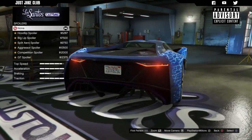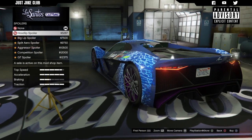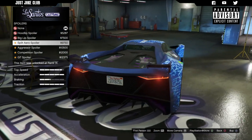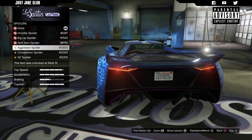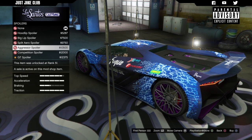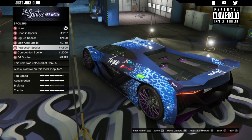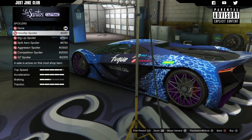Next we've got the spoiler option. It actually looks pretty good without a spoiler. But we get a hood lip spoiler that puts a little extension on the existing lip spoiler and I think it actually looks really good. Some of the bigger ones take it a little too far. The aggressor looks quite nice. The GT spoiler is just ridiculous. My favourite is the hood lip spoiler, so I'm going to go with that.